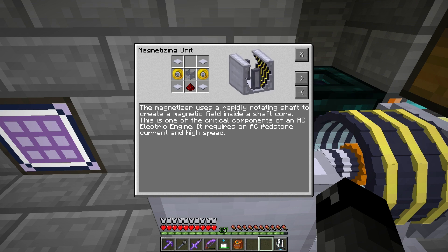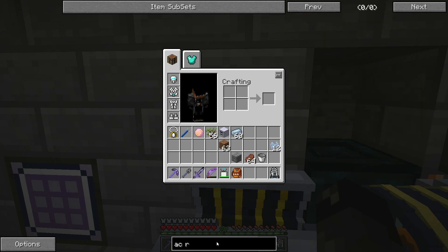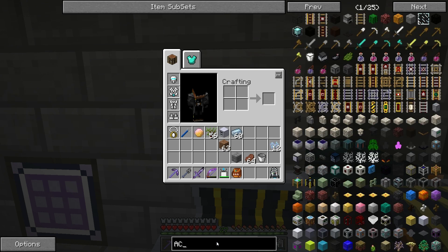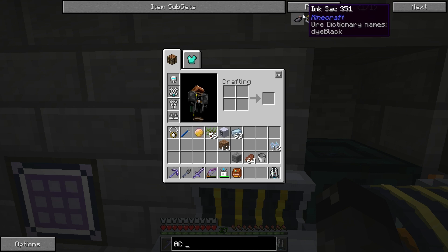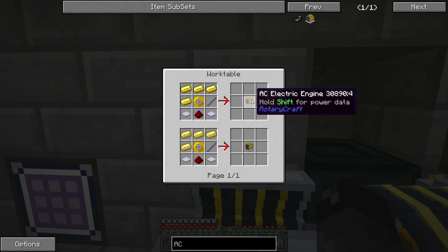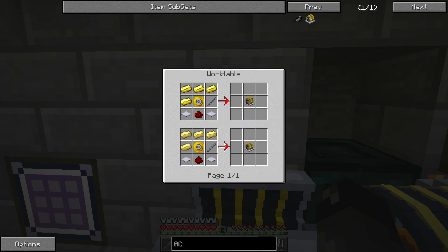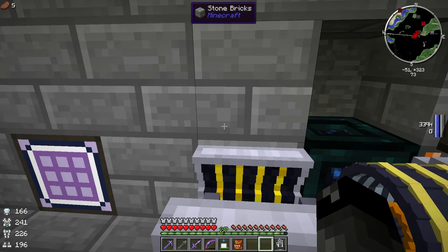So how do we make AC redstone current? AC electric engine — okay, so now we gotta make one of these. Isn't there a thing where you can turn redstone on and off really fast? Or is that how this thing works? Okay, so we have to make one of these engines. Let me go ahead and build this and I'll be right back.